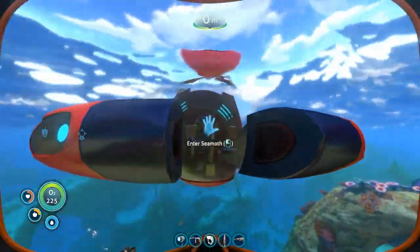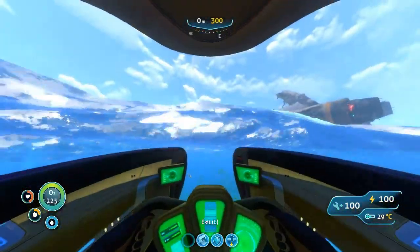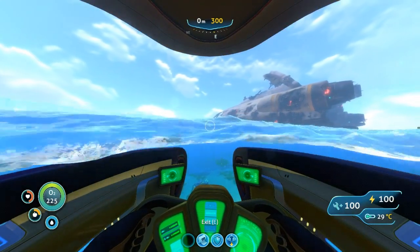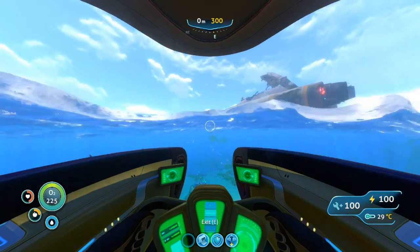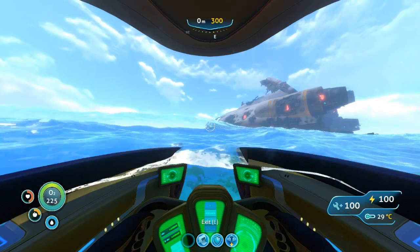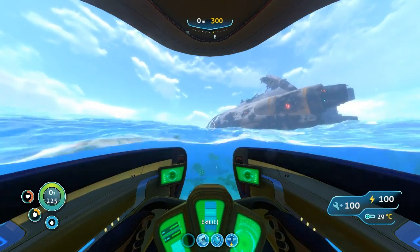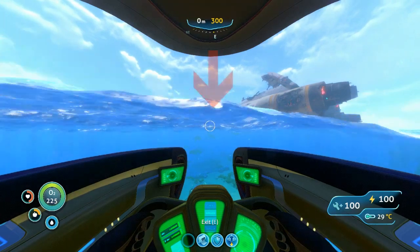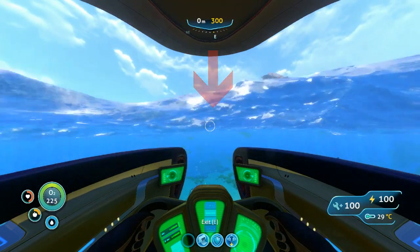First I'll show you how to get inside the Aurora, and we might actually run into Pod 4 on the way. What you need to do is point your Sea Moth or your glide and target the front of the ship — the front left of the Aurora, right about here. So let's go.